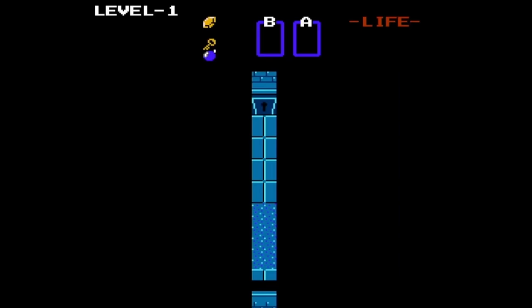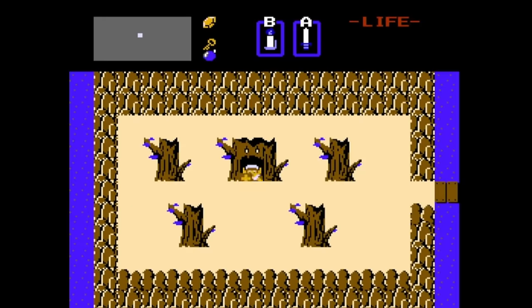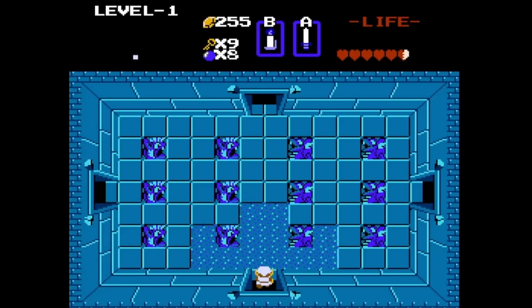If you go into level 1 and immediately walk back out and re-enter, you'll find the locked doors open, leaving you with an extra key to use in any level, since the keys don't correspond to any particular level like they do in the later games.